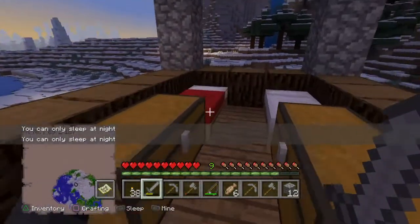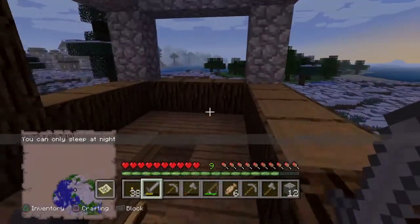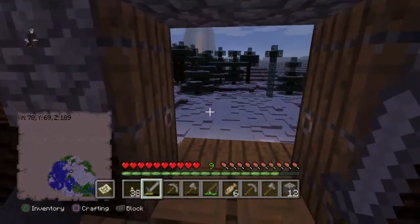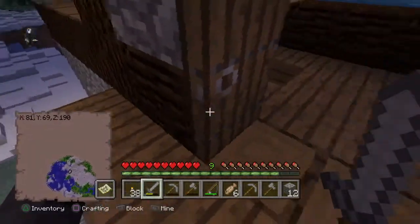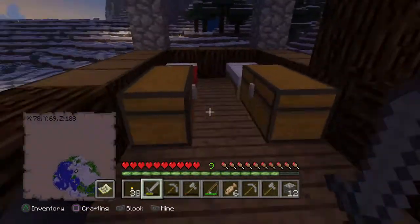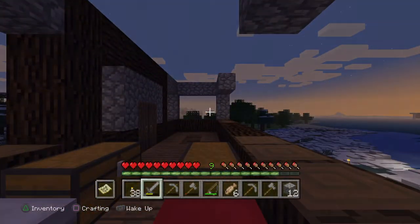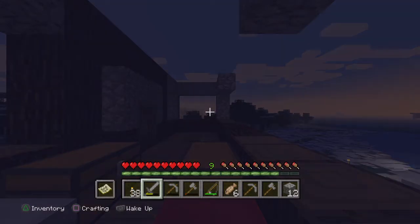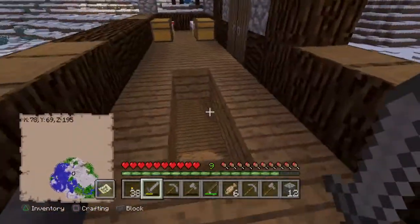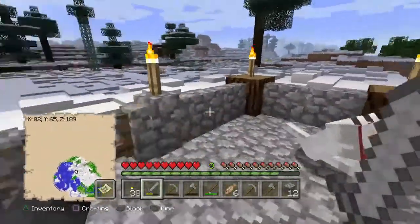We're going to be working on this base here. I have a plan for up here — you may notice that there's double doors. This is going to go out to a wraparound deck, and I'm gonna try and get the resources that I need. I have been working on it today.